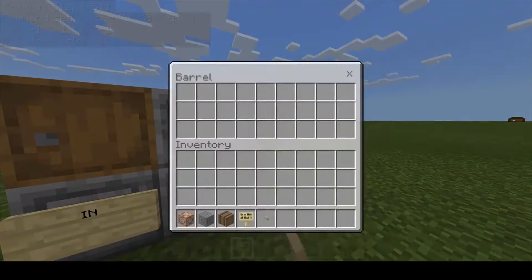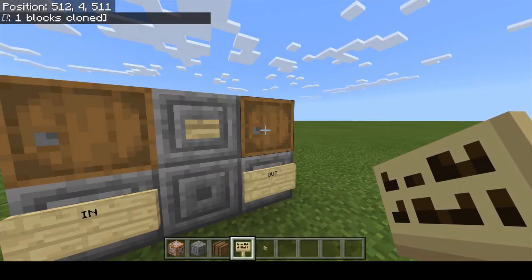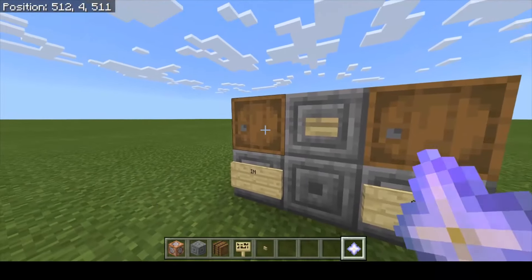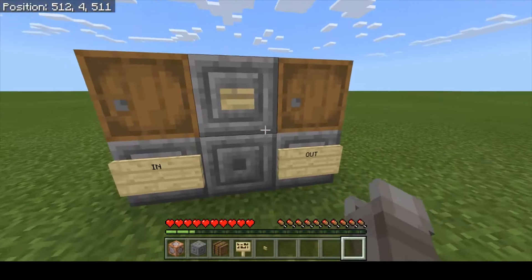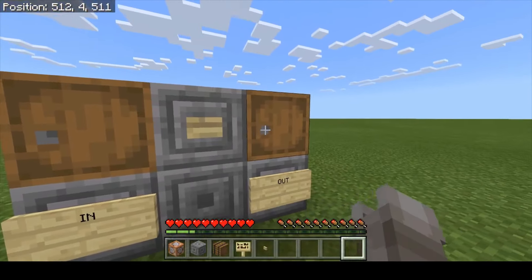Now anything you put in this first barrel will end up in the second barrel. As you can see, they're both empty right now. So let's say you're lucky enough to get yourself a nether star — that's a lot to go through to get another star. But if you've got a replicator, put one in there, and this one's empty — press the button and now you've got two.